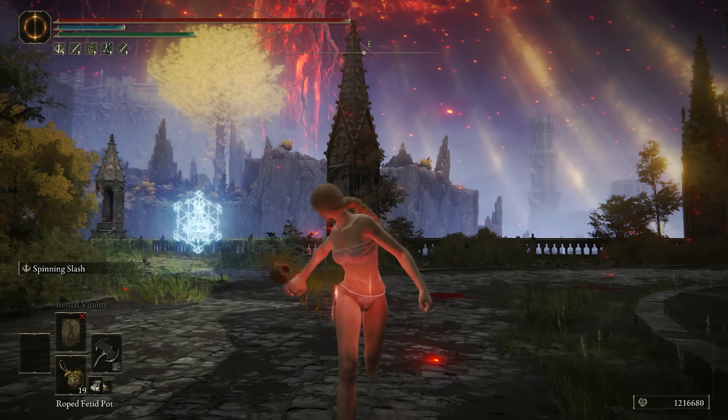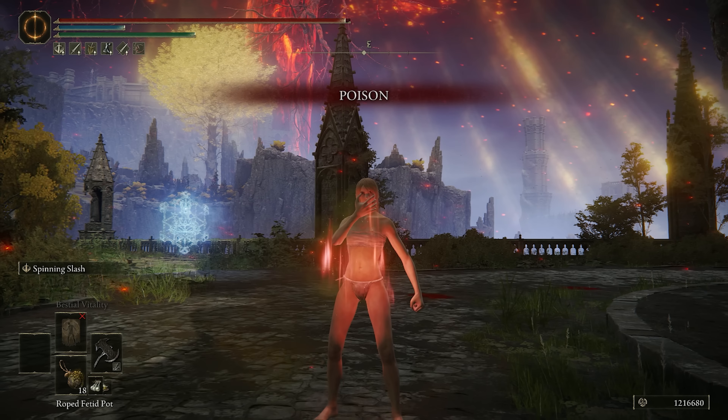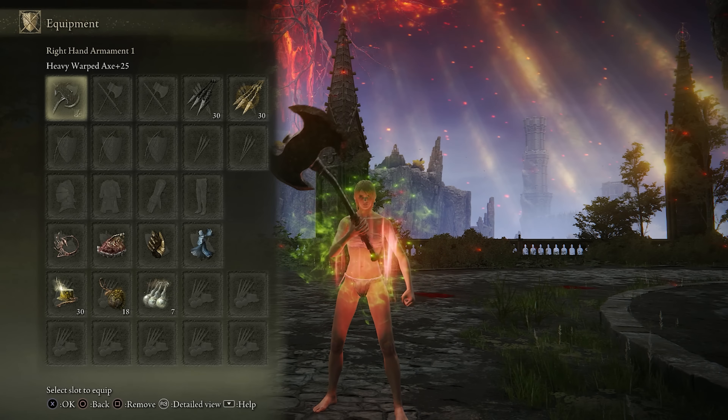Yo what's up guys, ChaseTheBro here, and welcome back to another Elden Ring build video. Today we're going to be trying a pure strength build with the glass cannon setup that I've been enjoying. Strength builds already have some really high damage output, so I figured pairing some of the lighter strength weapons on this build would make it pretty powerful.